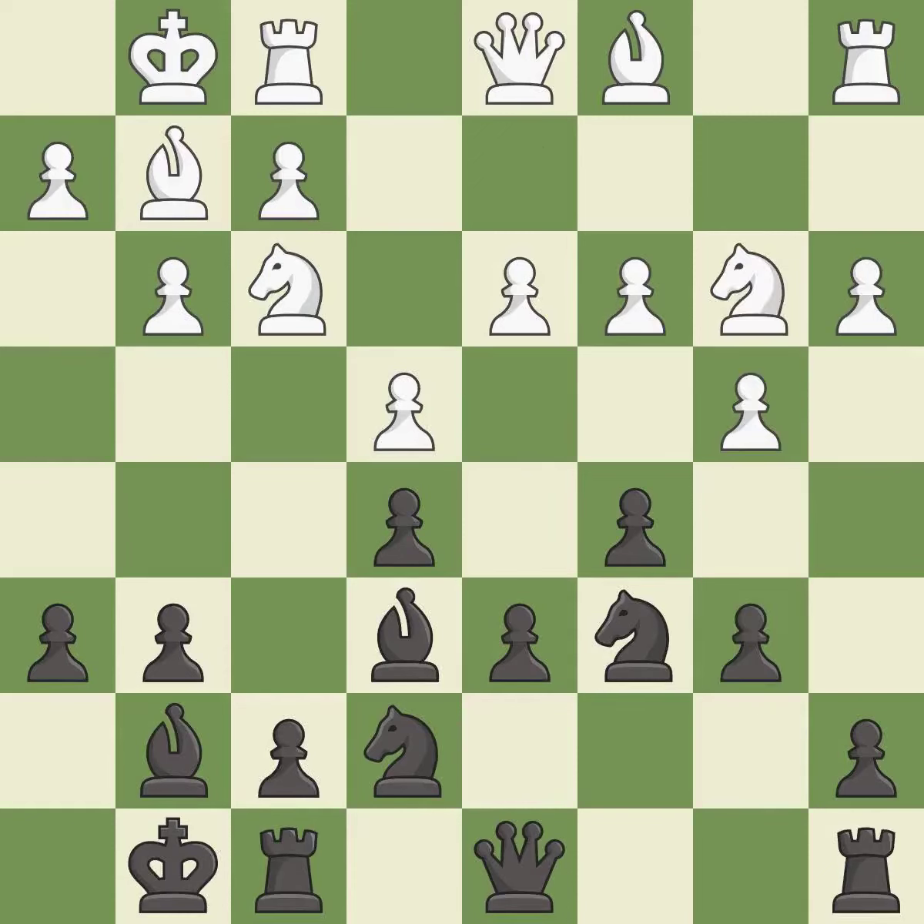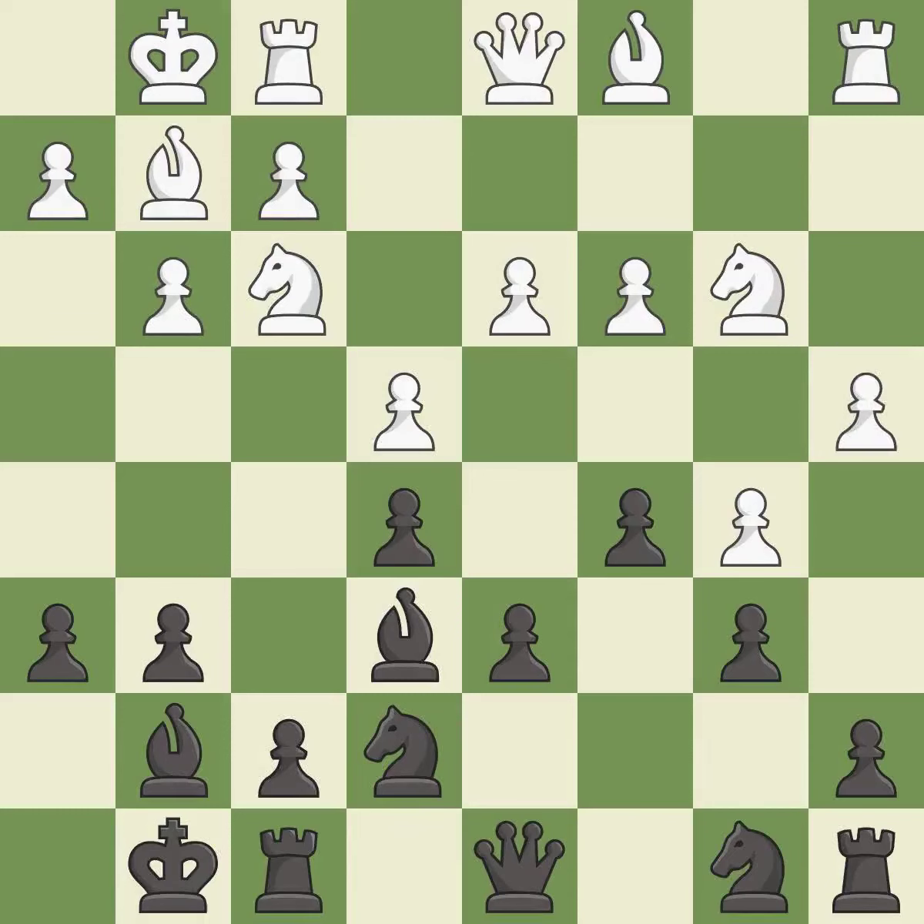This protects an under-defended pawn that is under attack. This kicks an opposing knight — it is best. This move puts the knight on a safer square. It is best. This is the strongest option. It is best. A solid choice — it is excellent.